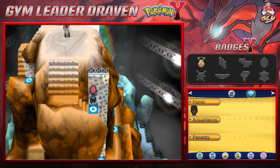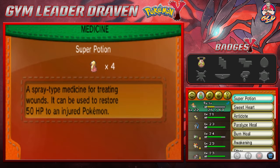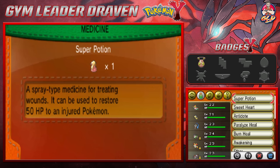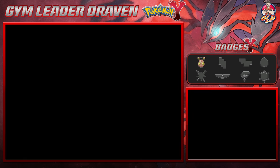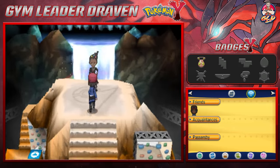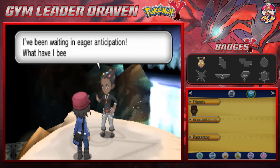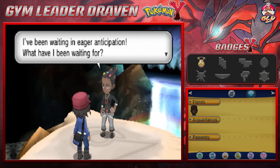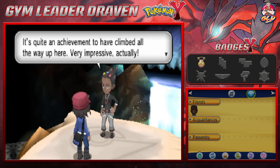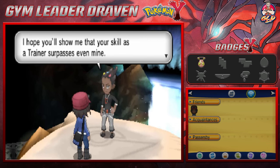The gym leader is waiting at the top. It's been tough with these new Pokemon, and I feel like we need to stock up on some items first — I'll be right back. Alright, we're back and it is time to take on the gym leader. Grant says: 'I've been waiting in eager anticipation for a worthy challenger. It's quite an achievement to have climbed all the way up here. I have a feeling our battle will turn out to be worth the wait — show me that your skill as a trainer surpasses even mine!'